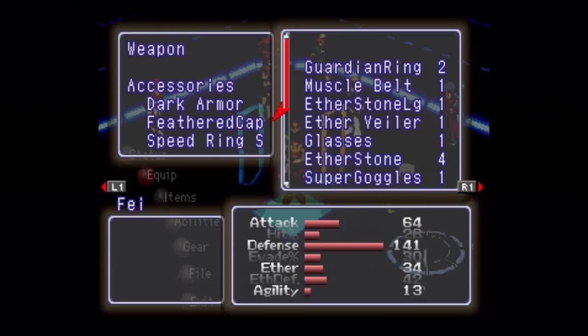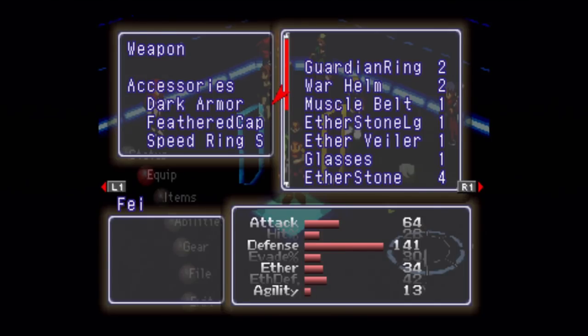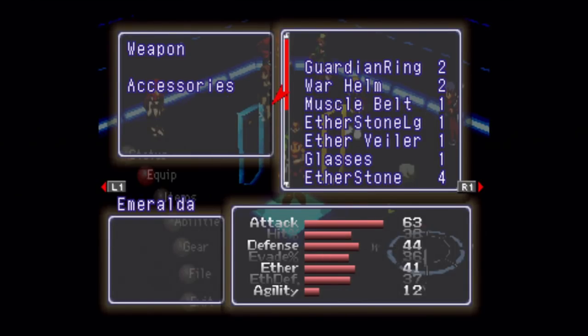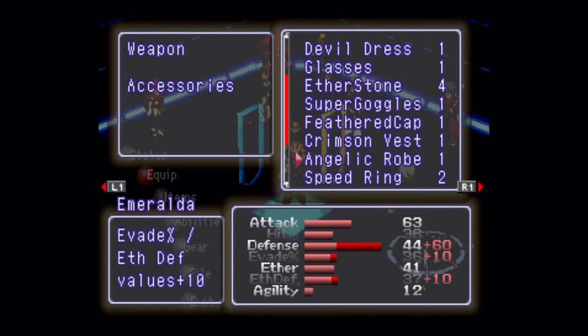We got the new super speed ring that'll help out Fae. Citan doesn't need the help on speed, and she's perfect with the Power Crisis anyway. I decided to split up the Dark Armor and the Dark Helm between the two, so they both get a little bit of an aether defense boost. I'm going to mostly give Emeralda Ellie's equipment that I've already removed off-screen. I like using the Angelic Robe better than the Crimson Robe, even though you get a little more physical defense there.